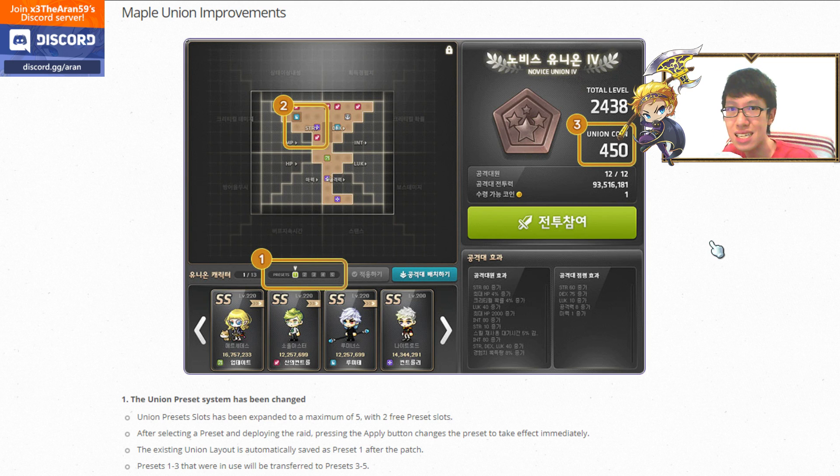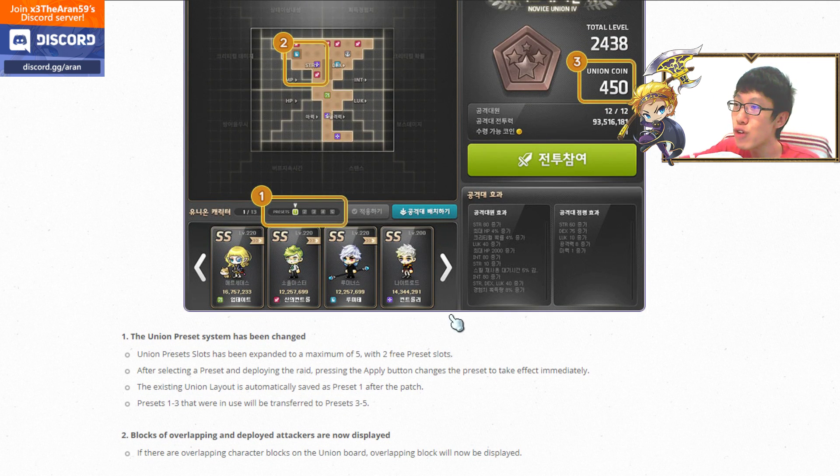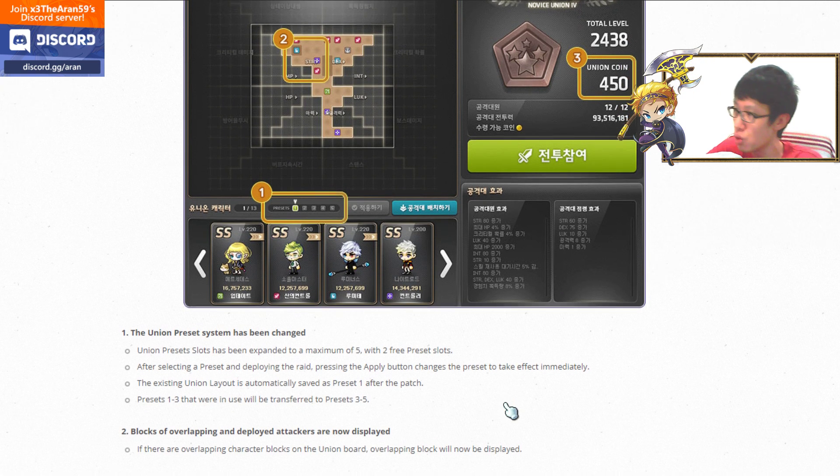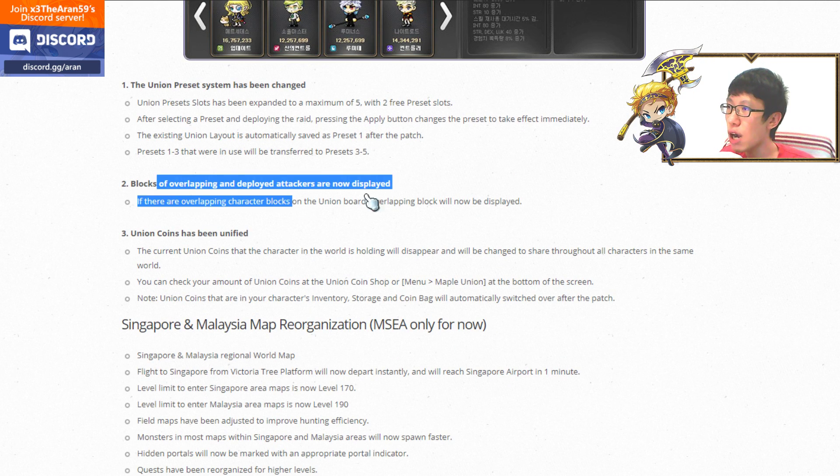Maple Union has been improved — all your coins that used to sit in your inventory will now be unified into a single system interface. Your coins will no longer take up inventory space. They also give you two free preset slots, so you can set one for EXP and one for boss damage. Block overlap will also display a better user experience.